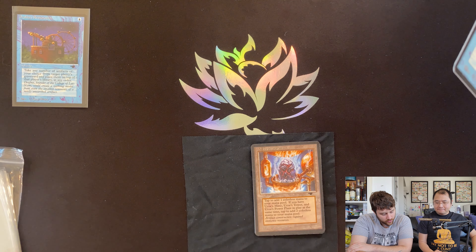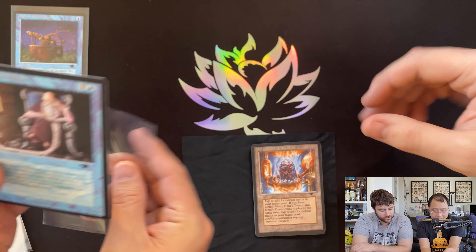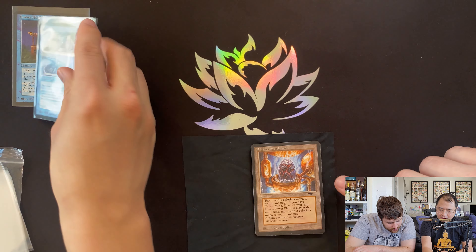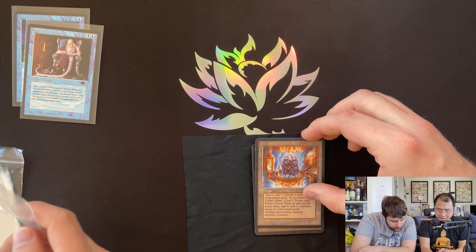We have Urza's Power Plant. Hey, Power Plant — that's a good one, the land. We always take the lands. The centering got worse, but the edge corners... this Urza's might be incredible. This one looks solid, it looks really nice.